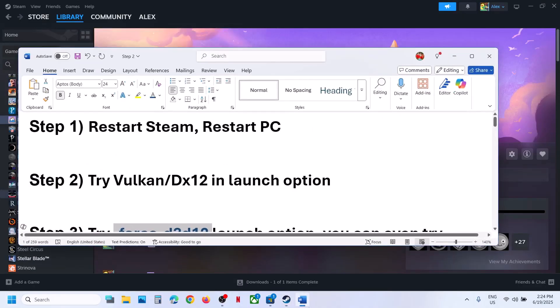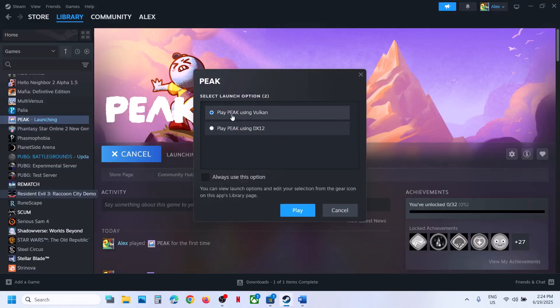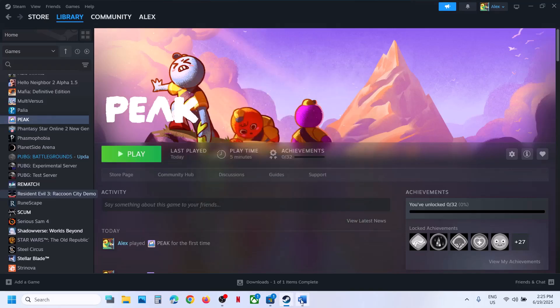The next step is to try DX12 or Vulkan when launching the game. Click on Play and you can see 'Play Peak using Vulkan' — select this one then click Play. If that does not work, you can go for 'Play Peak using DX12,' as for many users DX12 has worked. Select it, click Play, and check which one works for you.